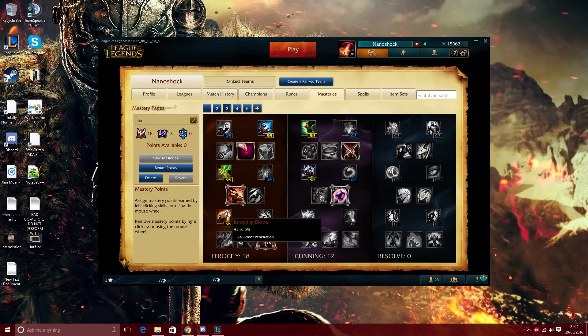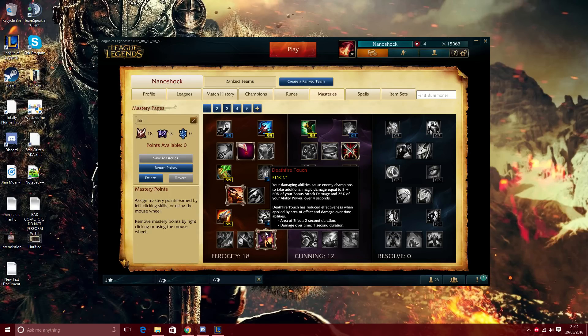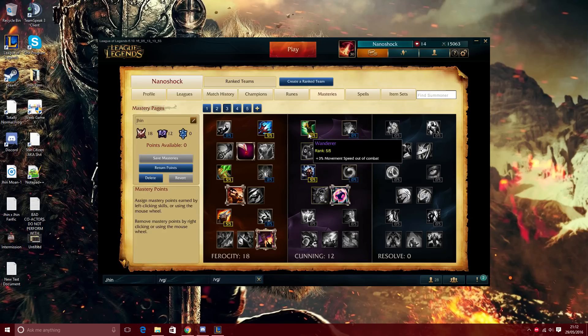In the Cunning tree, I prefer Wanderer over Savagery because I know how to last hit and I like to roam as a mid laner. Savagery is useful if you're running Armor Pen quints since it helps with last hitting, but you should learn to manage that yourself. I prefer Assassin since as a mid laner I'm usually alone, though Secret Stash and Runic Affinity are viable if you want more red or blue buff uptime.